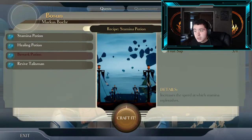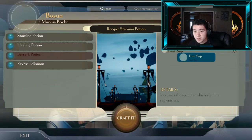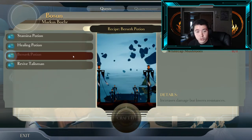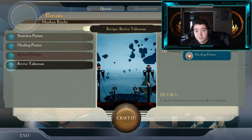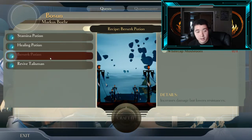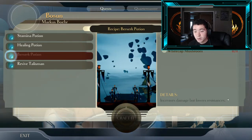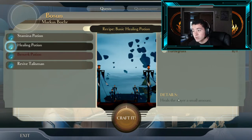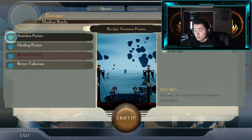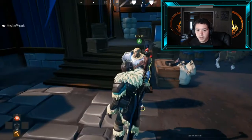I have stamina potions which require aether whips and fruit sap, healing potions requiring aether whips and turtle grass, berserker potions that need dartweed and white cat mushrooms, and a revive talisman which requires a phoenix opal and a health potion. The revive talisman lets you revive yourself in combat, the berserker potion increases damage but lowers your resistance, the healing potion heals you, and the stamina potion increases the speed at which your stamina replenishes.